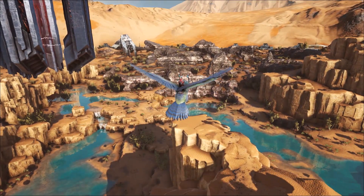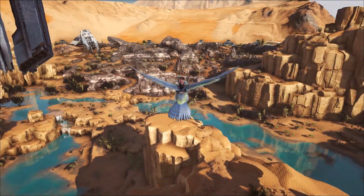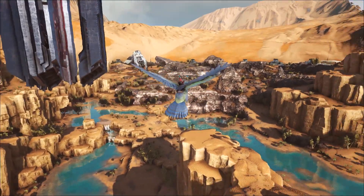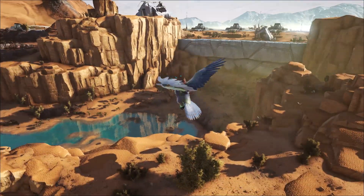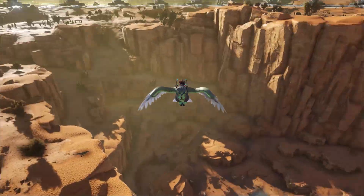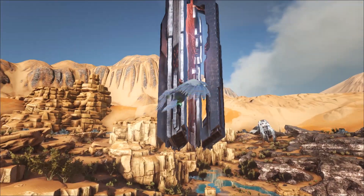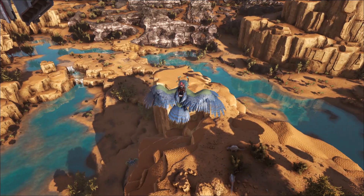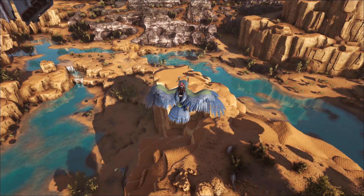I'm in the desert biome and this is kind of the south and southwest side of it. We find a lot of them over by that metal structure there and kind of coming all the way around. Basically these slopes that lead down into where the red obelisk is seem to also have quite a lot of them spawning. So let's go and find one and I'll show you this in action.